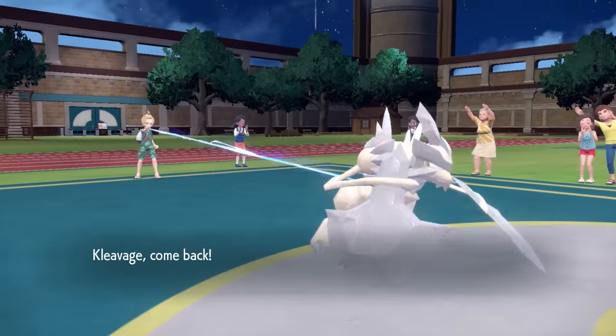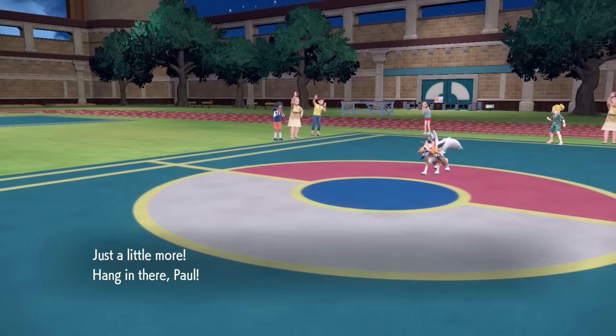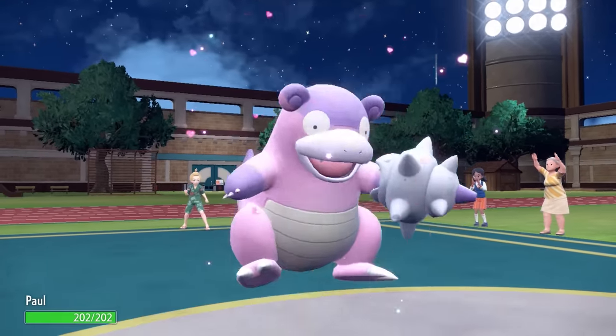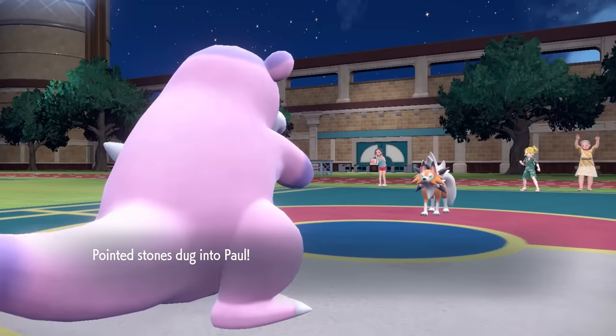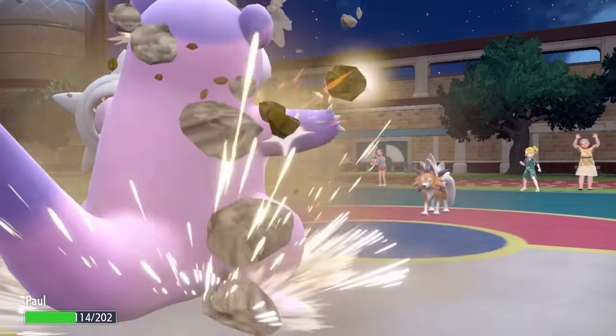I'm going to conserve the Kleavor. This thing with the Choice Scarf is super nice to be speedy and hits extremely hard. So I'm going to tuck that bad boy in the back pocket, and we bring out Galarian Slowbro with a gun — the most menacing Slowbro there is. I imagine they go for the Accelerock here, but instead they actually just go for that Rock Slide once more.